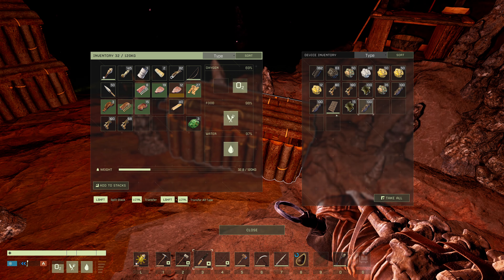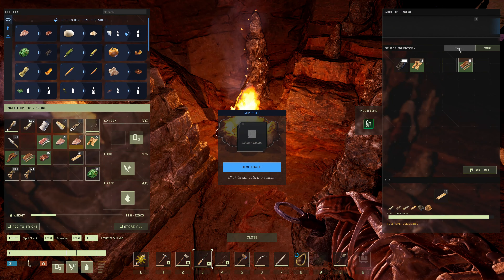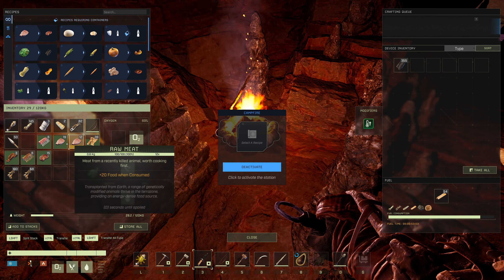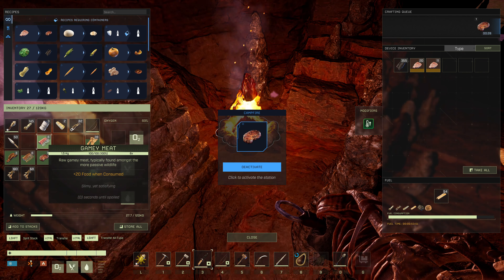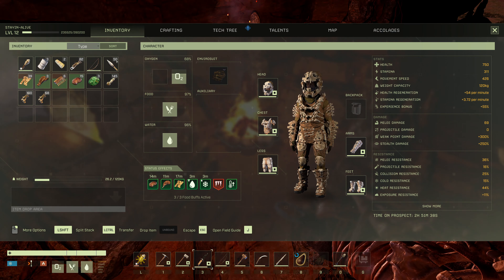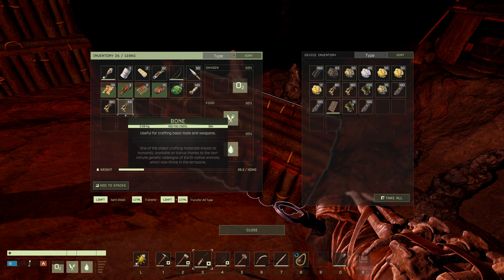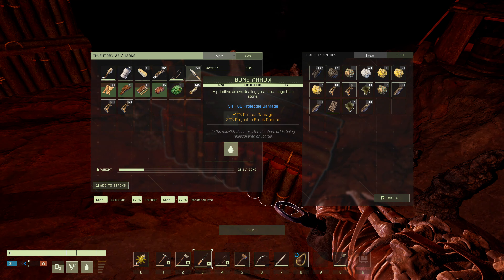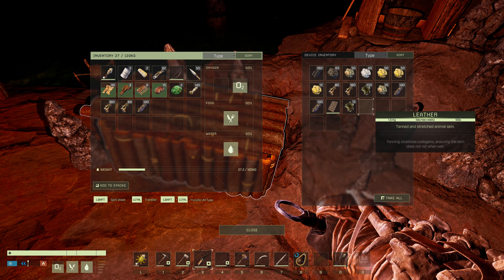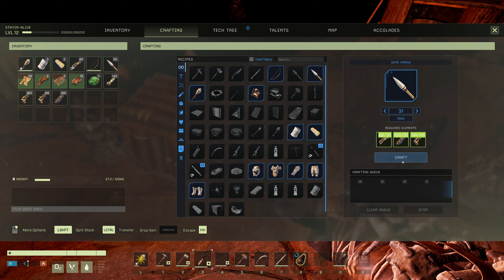All this food we can start cooking away. This is cooked — we'll grab that. More wood, more meat — let that cook up. We've got a little extra bone we don't need. We could make some more bone arrows — we just need some leather. Bone arrows — yep.